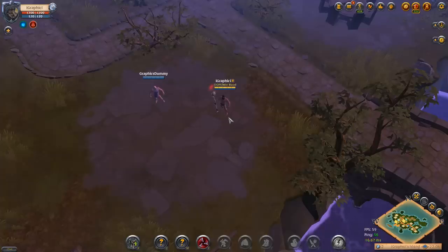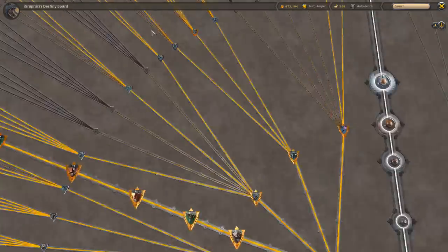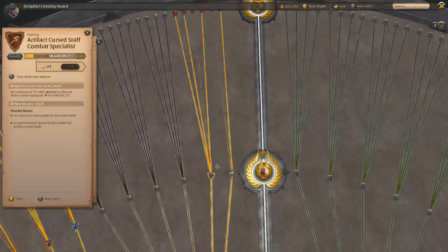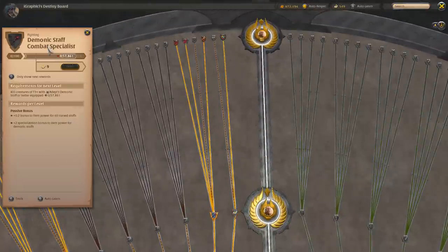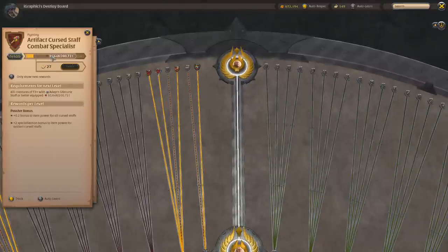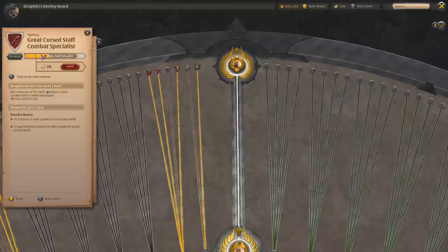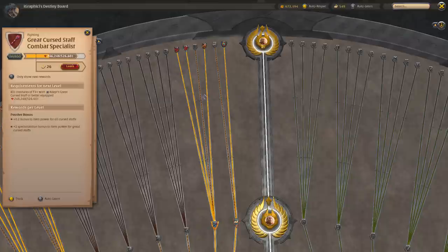Hey everyone, it's your boy Graphic back with another video. Today we're going to be looking at the cursed staffs — we'll go over each one, where they're used, and what abilities you should use for the biggest benefit. I have 100 out of 100 in warlock mastery. I haven't played the demonic staff combat specialist, so I'll be going based on other players and what I've seen. Great curse is where I spend most of my time — 2v2s, 5v5s, GvGs — and it's probably one of the most valuable cursed staffs in the mix.